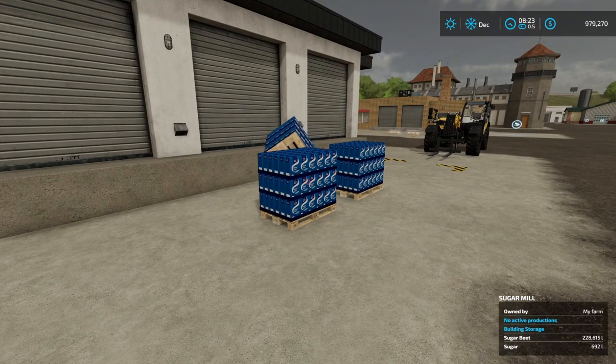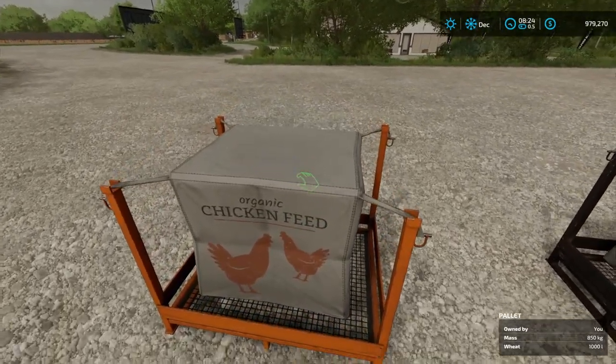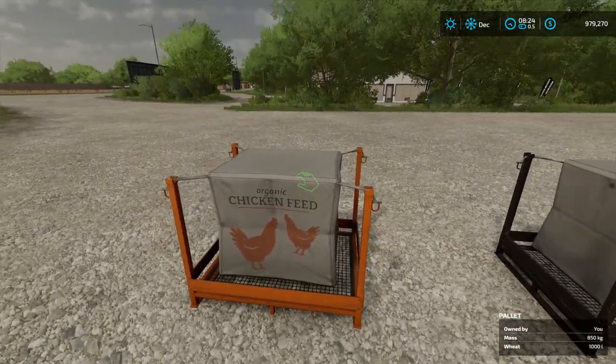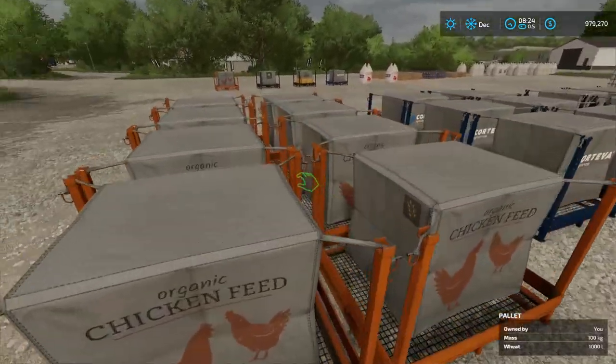I've got something else to show you though. So you guys know how you can buy these pallets right here from the store. We've got some chicken feed, some lime, some seeds, and some fertilizer. And whenever you come up to them, they're 850 kilograms — you're not able to get it. But check this out. Right here, let me zoom in here.